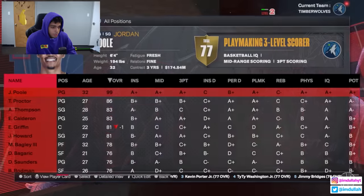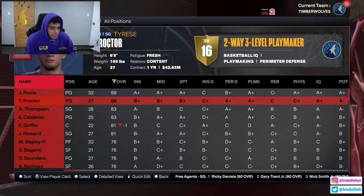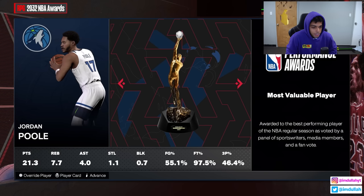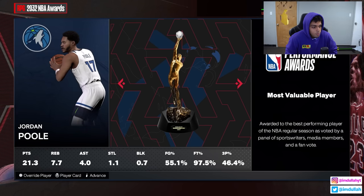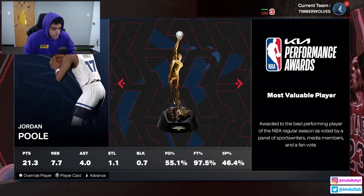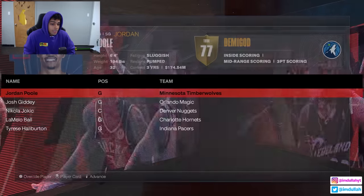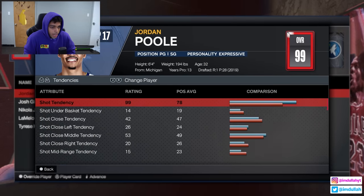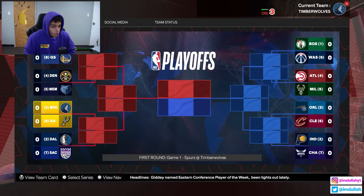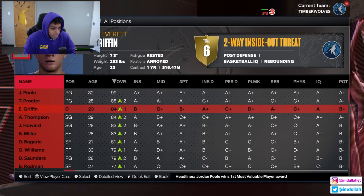The Thunder win the championship with Shai Gilgeous-Alexander winning Finals MVP — he's 32. We still have five more years. Then in 2032, nine years into the simulation, Jordan Poole finally wins his first MVP: 21, 7 and 4, shooting very efficiently. We pulled it off! So the tally: two rings, one MVP. We're third in the West. I hear cops or ambulance outside — I hope everyone is okay. I used to have a fear about sirens going toward my house.